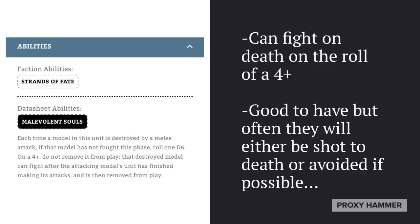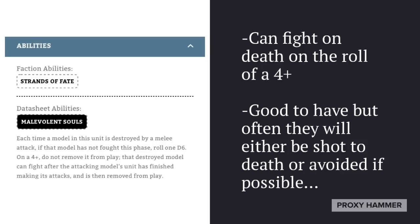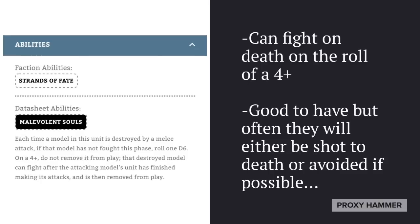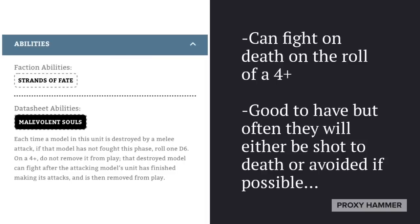As for their abilities, they can fight on death on the roll of a 4-plus. While this seems good on paper, it actually rarely comes into play. I've noticed that Wraithblades are either shot to death or people don't want to engage them in close combat, but as soon as you tell them they have fight on death, they typically try to stay away. Unless you're charging them into enemy units, most likely this ability is just not going to come into play that much. The real reason you take Wraithblades — at least the Ghost Axe and Force Shield version — is to just sit on objectives and be tough.